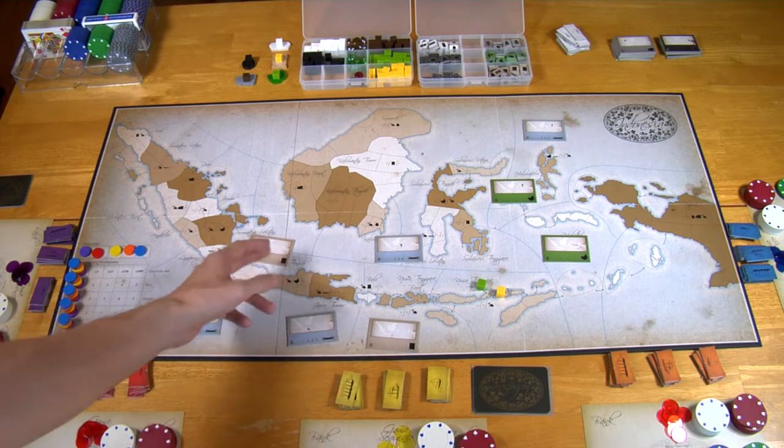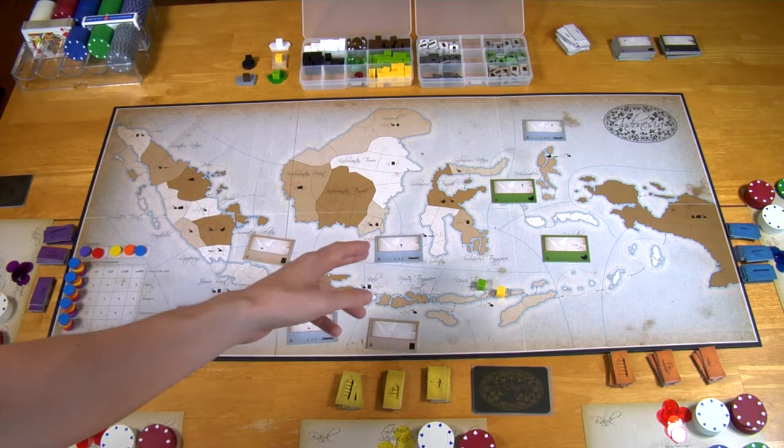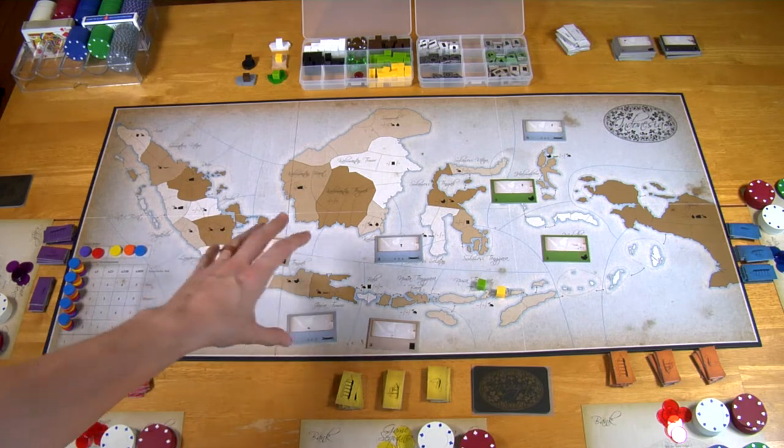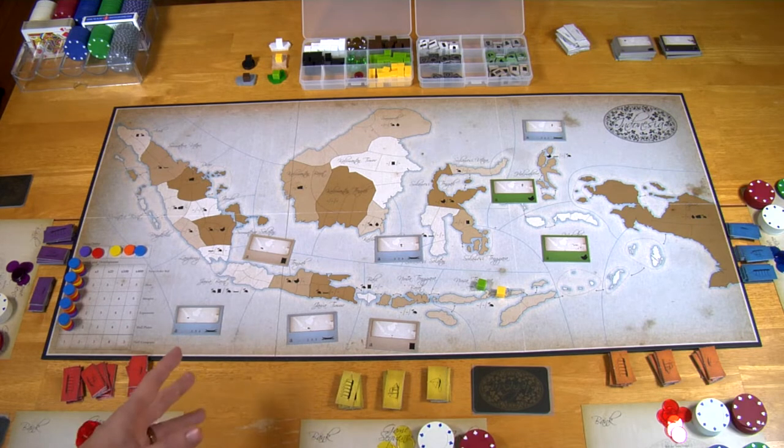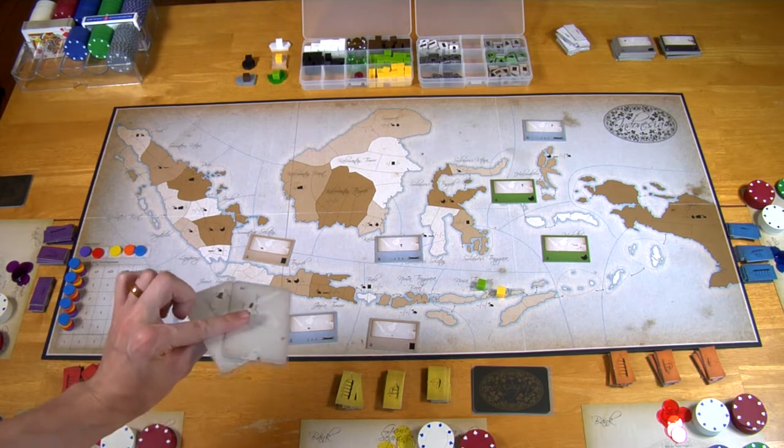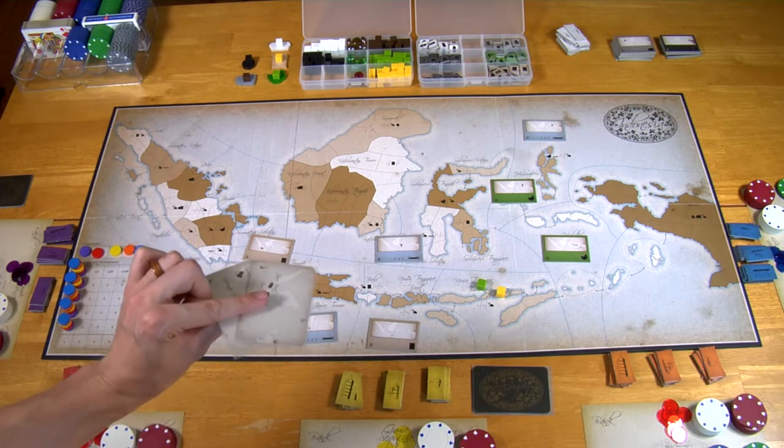I've got all of the A-era companies on the board right now, placed near the region they'll be founded in. I've also given every player 100 rupiah, which is the currency of the game, and everyone has A, B, and C-era city cards.